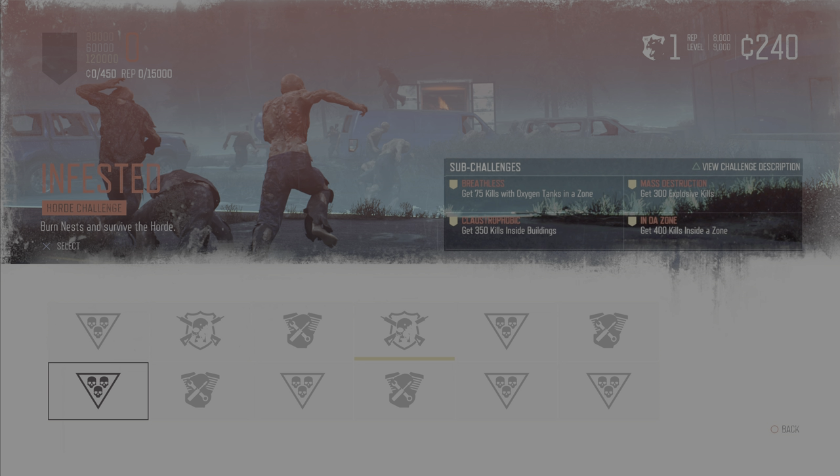Now that the gold requirements for these Sub-Challenges are on screen, I'm going to take the time to explain what is exactly required of each of these four Sub-Challenges. I'll start with one of the most famous Sub-Challenges of all, and that is Breathless. This basically requires you to get 75 kills with Oxygen Tanks in a Zone. The "in a Zone" part is very important because if you are not in an active zone when making these kills, they will count for nothing.